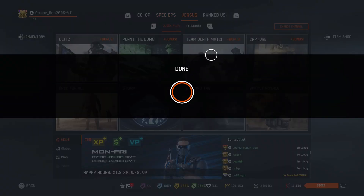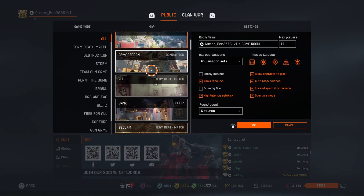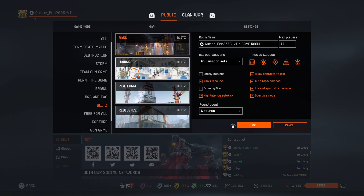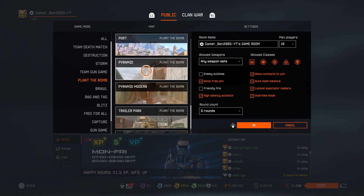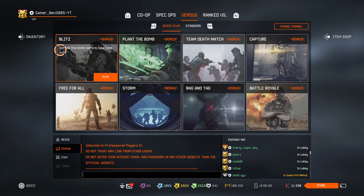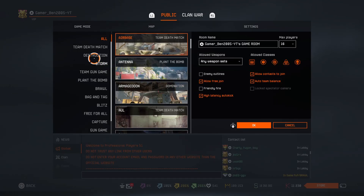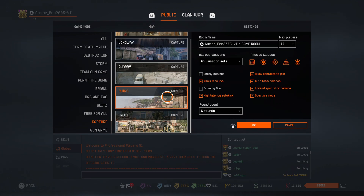They added a new PvP map. I think it's Planet Bomb. They added port as well. You will play PvP on these maps — on port and ruins. You are going to play on the map port and on the capture map ruins, because it fits the treasure hunter's theme.